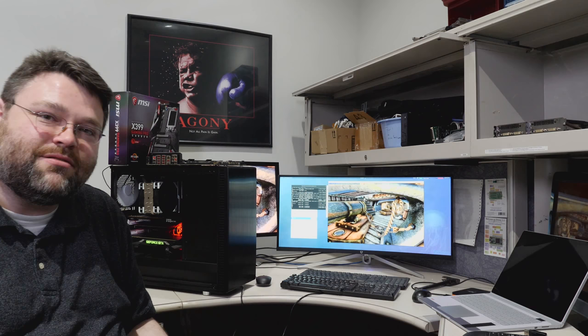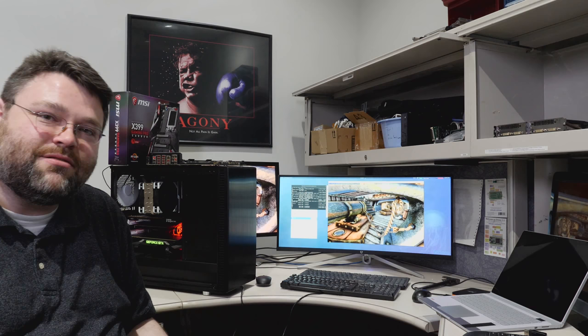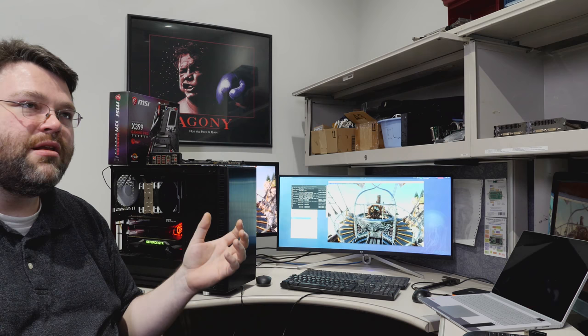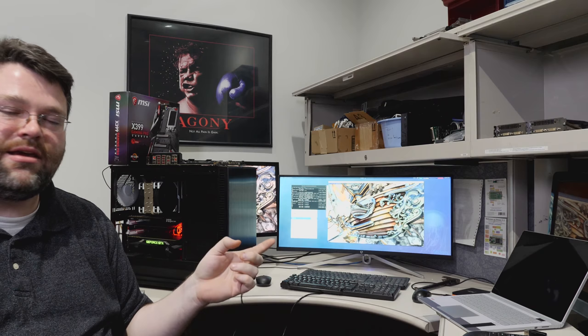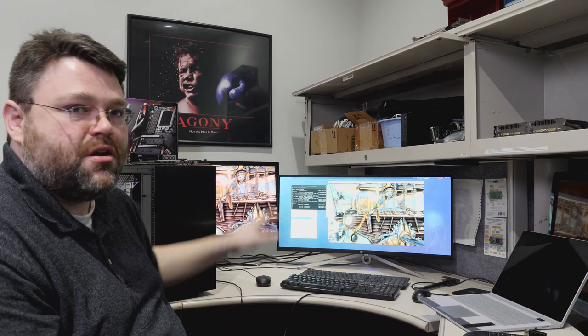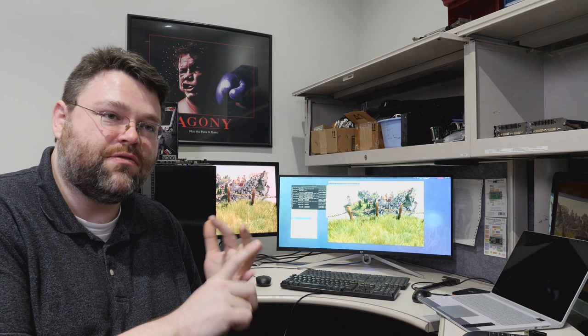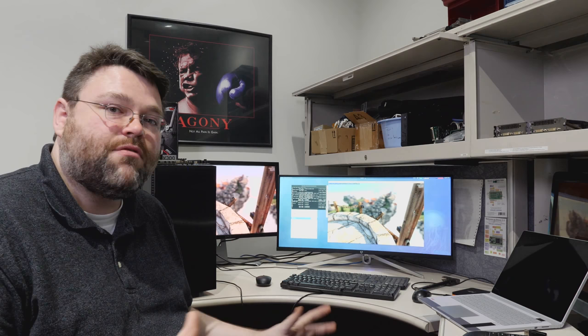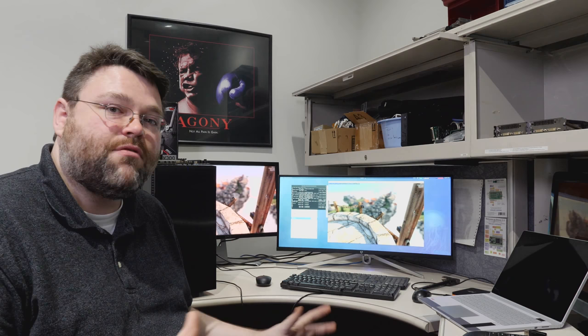This is our test system. It is a Threadripper 1950X in a Fractal Define R6. It's got Noctua cooling, and I'm running a Radeon Pro WX7100 along with a GTX 1080. The GTX 1080 is passed through to a Windows virtual machine. This is our Windows VM, and then this is our Linux machine running Looking Glass. Nested page tables are fixed, performance issues are fixed, turbo boosting CPU - I'm bouncing between 3 and 4 GHz. Everything is working correctly.